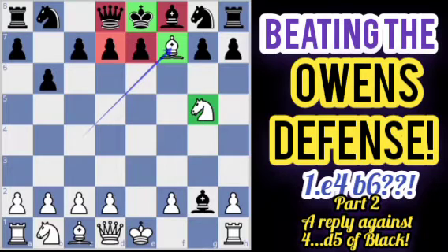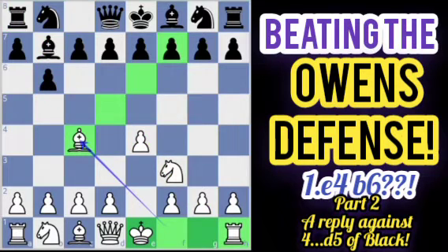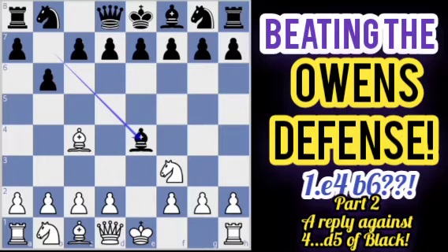So it is already checkmate. Going back, after e4, b6, knight f3, bishop b7, bishop to c4, bishop takes e4, and knight to g5 — that is the checkmate trap.